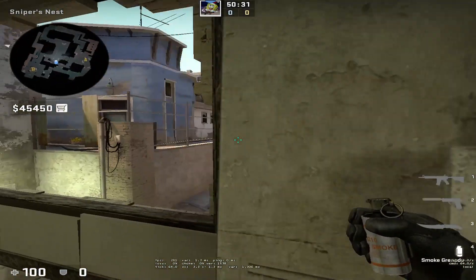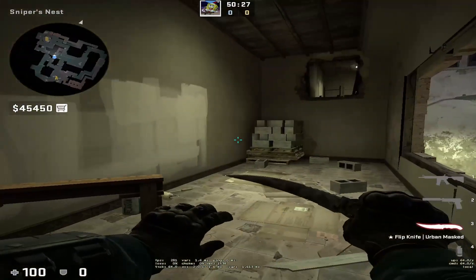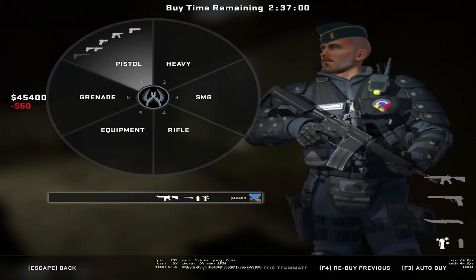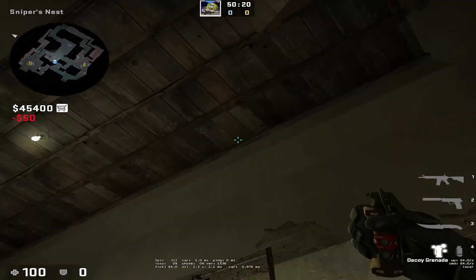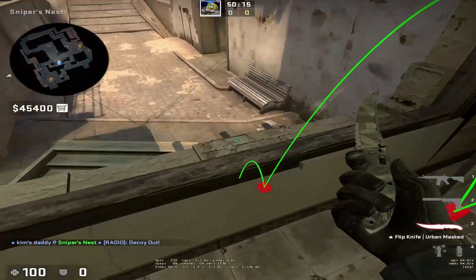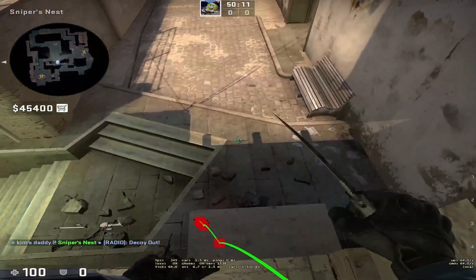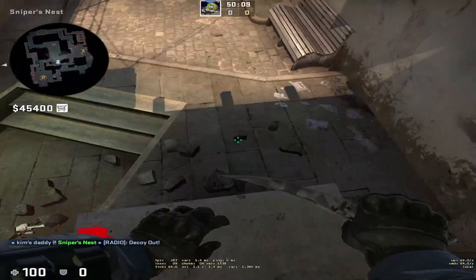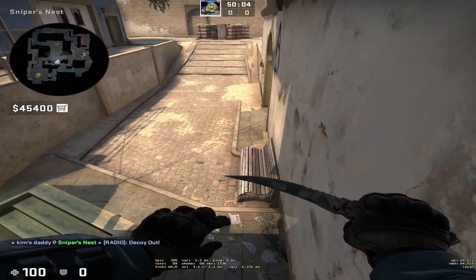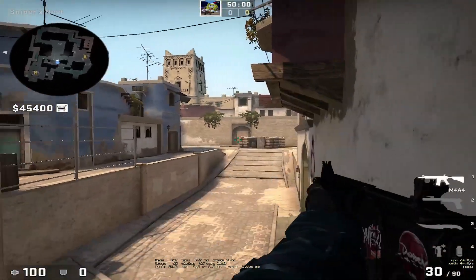For the next one it will be more advanced and difficult to get into position. I'm just gonna teach you how to do it without the smoke first. The smoke will pop usually there, and then what you're gonna do in the smoke is climb up here, drop here, and when you're here you're supposed to just crouch jump to the right — and you're gonna have an insane one-way smoke here.